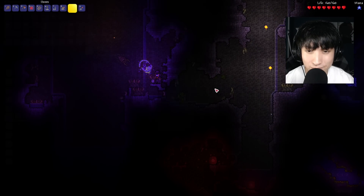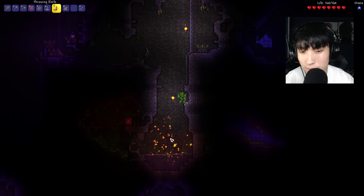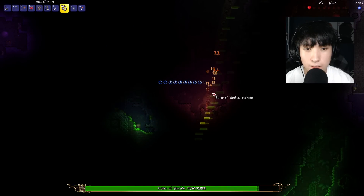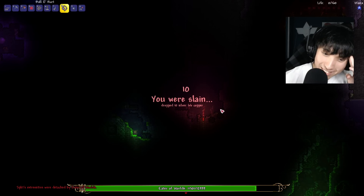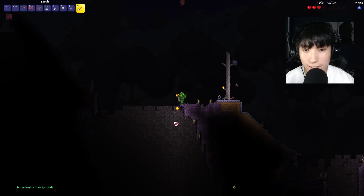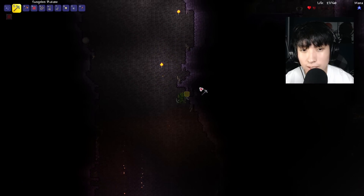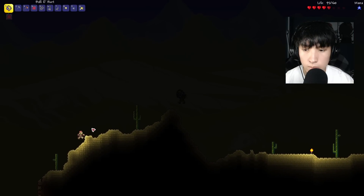Alright, we have 11 bombs, so let's try to break at least two Shadow Orbs. Got the Musket! I summoned by accident — I did not mean to break both of them. Oh my god. It's okay, we got the Ball O' Hurt. The Meteorite has landed — perfect. Looks like there's a Spotter too. Oh, and there's the Meteorite — nice.